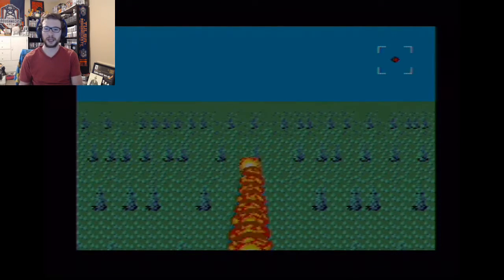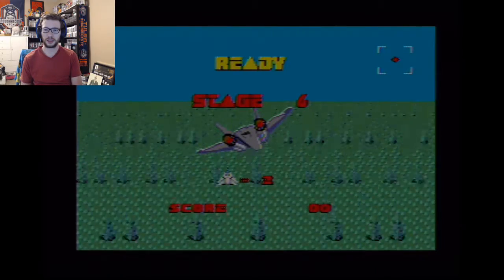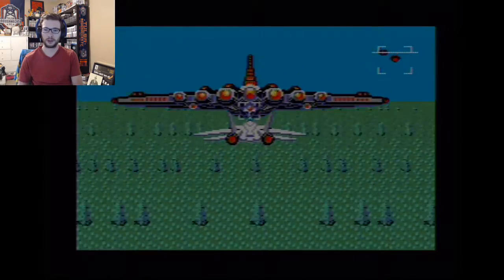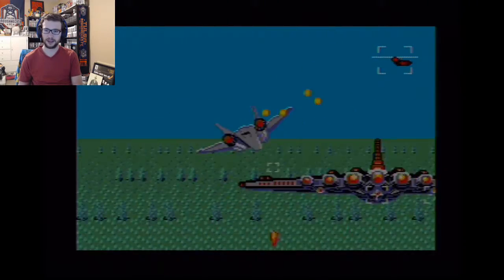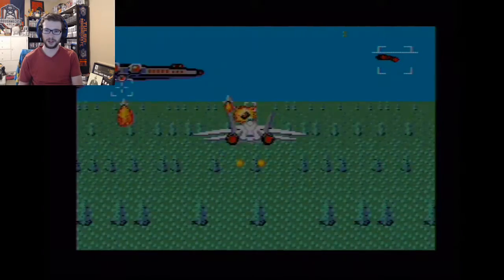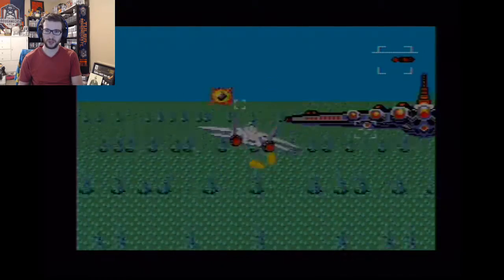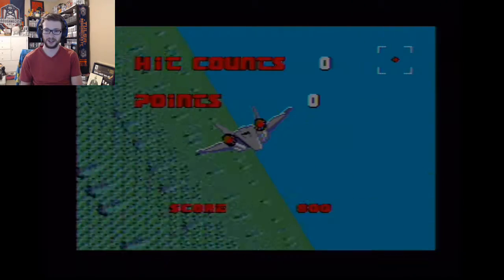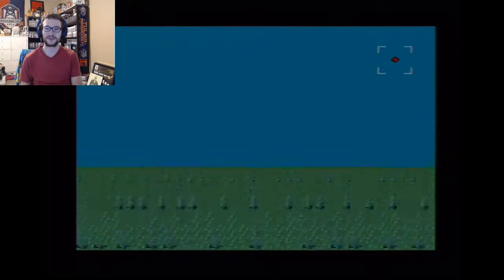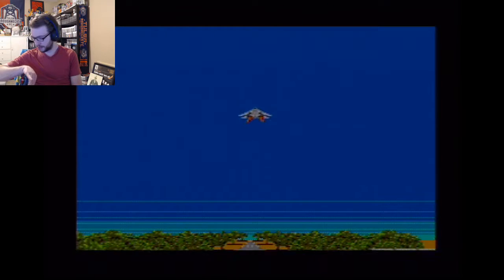I know from reading that the only thing that damages this boss are my missiles. Am I gonna have to sit through all this stage again? I've got to go missile crazy. Look at this framerate — this is like borderline unplayable. I guess I got it. I was just sitting there mashing the missile button, holding down the Vulcan, and darting left and right. There's a little Hang-On, Super Hang-On reference there.